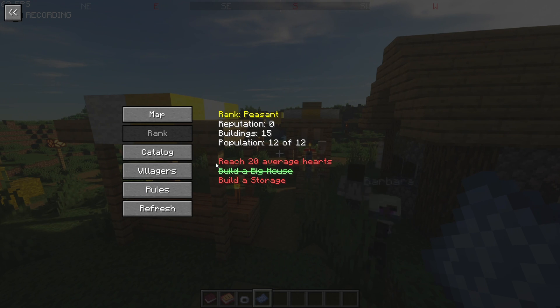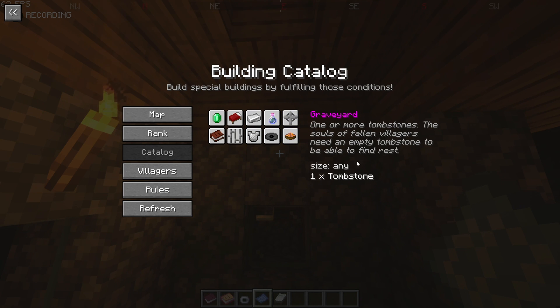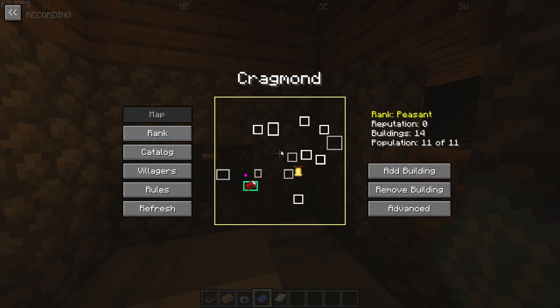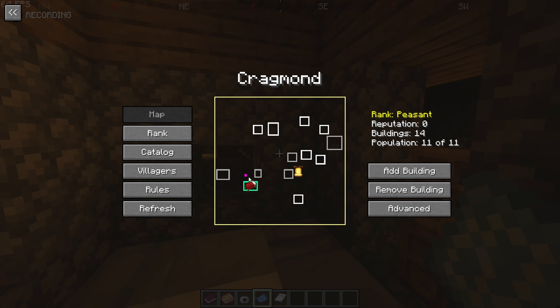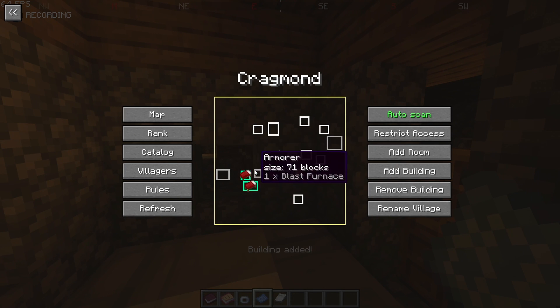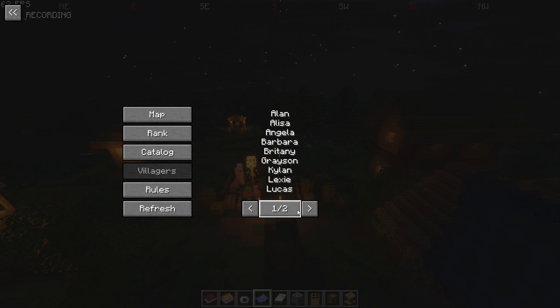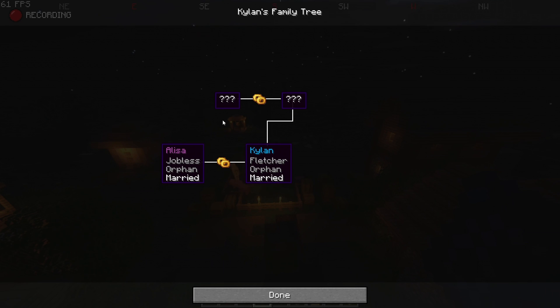You go to the Blueprint's catalog and build one of the structures it lists. If the auto-scan doesn't find it automatically, you click 'Add Building' and it pops up — building added. You can also go to Villagers in the Blueprint, which lists all the villagers in your village like Elisa and Kylan. You can click on them to see their family tree.